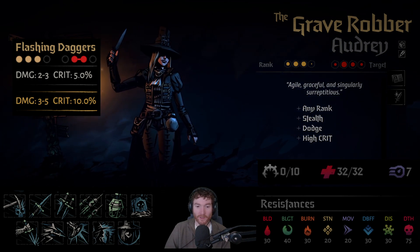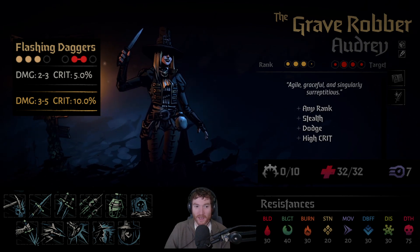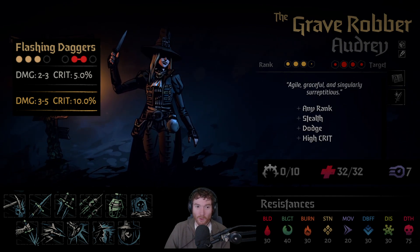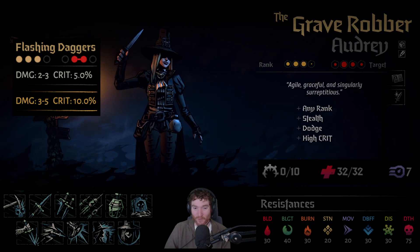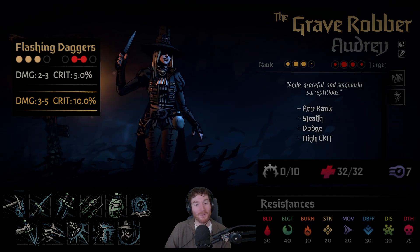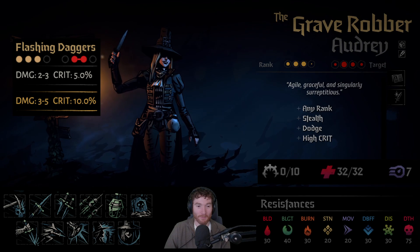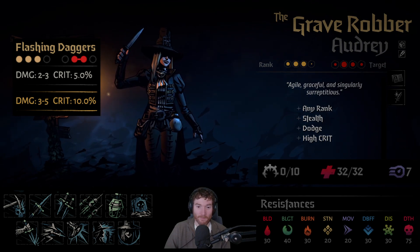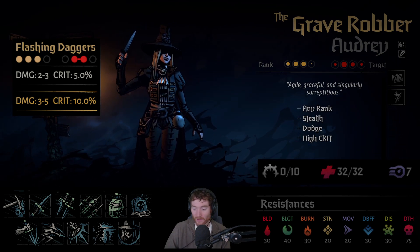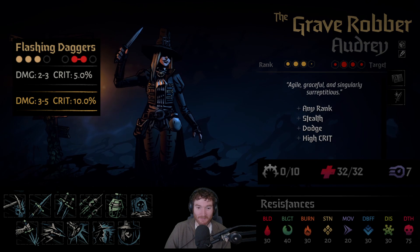Flashing Daggers is probably the least exciting ability in the game. It's just boring. It's a position 2, position 3 AOE. It's not a lot of damage. The upgrade doesn't do anything different. The crit chance isn't exciting. It has no rider effects or combo abilities. It's good at removing status effects such as dodge or block, but it's just not good. You're never going to want this ability equipped. Maybe you bring it in versus some very specific fights where there's a lot of buff effects applied to opponents, but by and large you just never have this ability equipped at all, let alone upgraded.